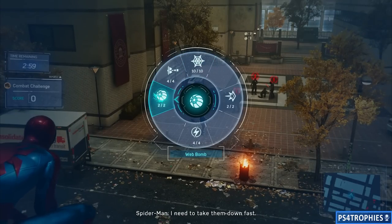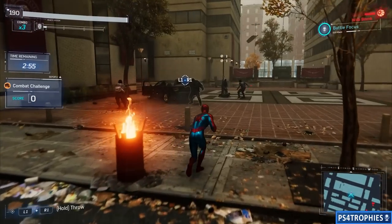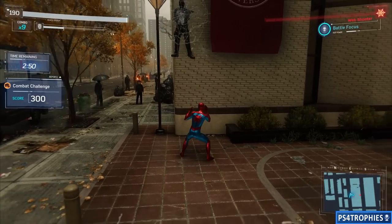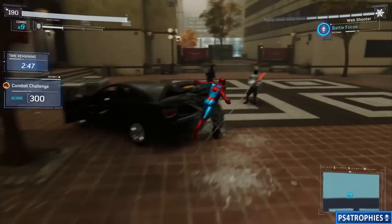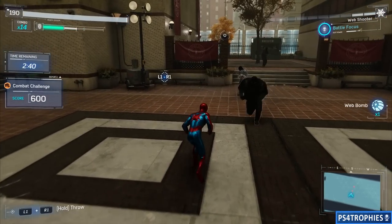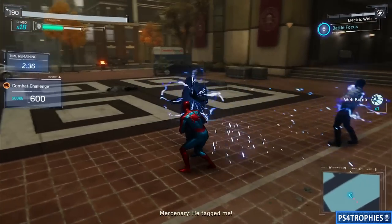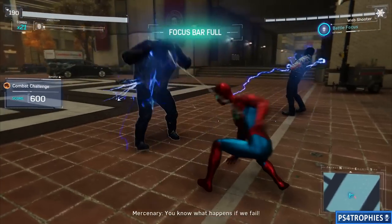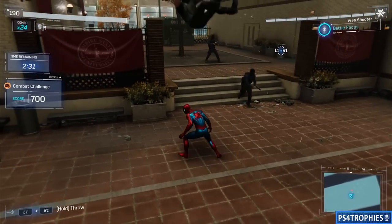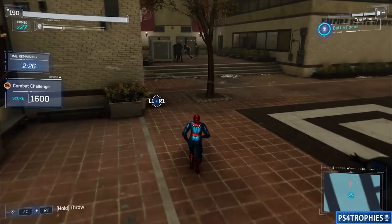My strategy is going to be basically the same for all of these: knock down enemies quickly, then use my web shooter to tie them to the ground. If they're up against the wall, you can pin them to the wall. For the big brutes, I tie them to the back of the trunk. I do a bunch of uppercuts and swing kicks to knock them down, then shoot them with the web. For big brutes, I use finishing moves — you need two bars of focus. I use the electric web to build focus. The trip mine is incredibly easy to use and quickly knocks out opponents.